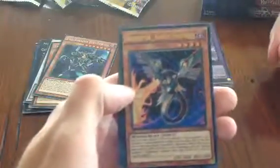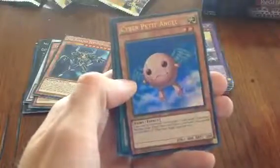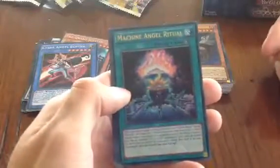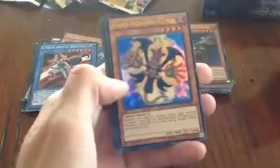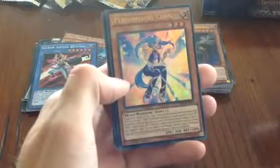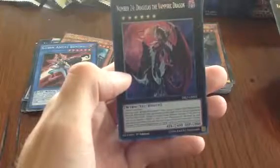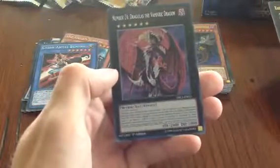Next pack: Raidraptor, Cyber Petite Angel — nice — Berserker, Saw of Red Ice, Black Sword, and secret rare Cyber Eltanin — nice, so all the Cyber Angels should be in here. Then: Machine Angel Ritual, Hand-Holding Genie, Performapal Corn, Raidraptor Blade Burner Falcon, and Number 24 Dragulas the Vampiric Dragon — a really awesome Level 6 card and a great pull.